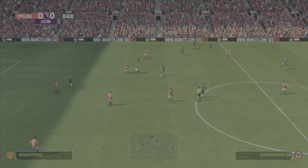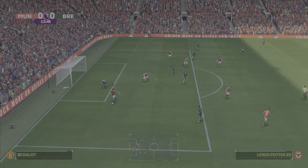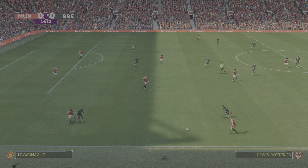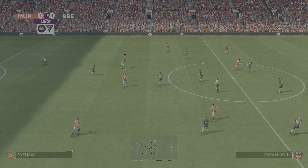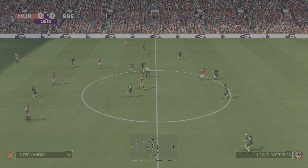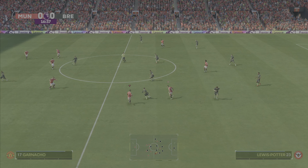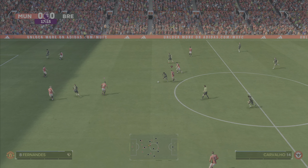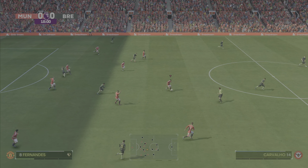Damsgård. Damsgård, Dumont — takes it on. It's great when you can rely on your keeper. Casemiro. Here's Luke Shaw. United struggling to keep possession here. We need to get tighter, but really sticking to the task defensively.